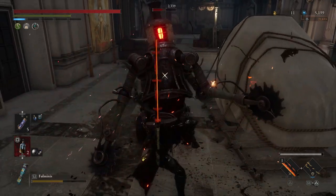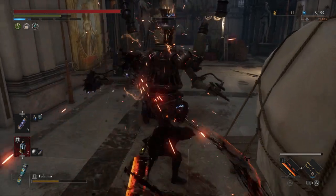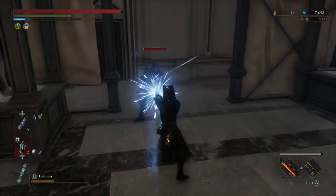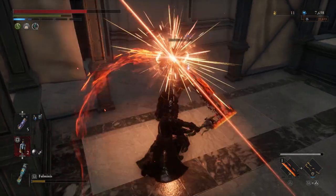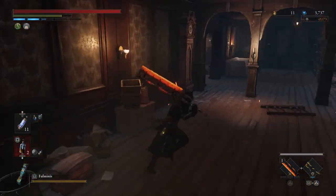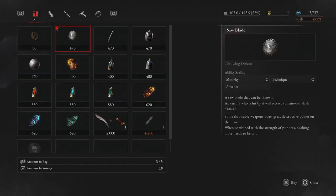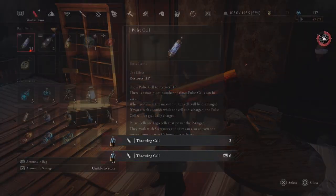Now if you want to get more of these throwables, you can of course farm them. If you're early game and want to farm the electric blitz canisters, you can farm them in Elysian Boulevard and purchase a limited amount from the vendor by the elevator there. However, when you do reach the Malum District, you can purchase all of these throwables completely unlimited from the vendor inside the Red Lobster up the ladders. Seriously, use throwables if you are struggling in this game.